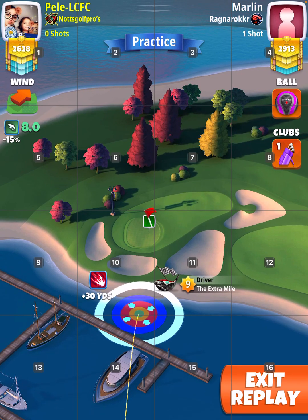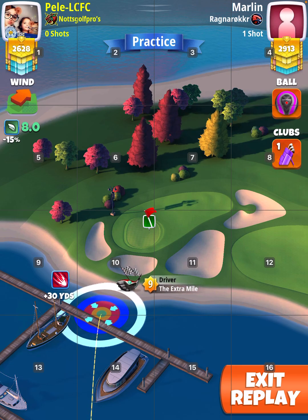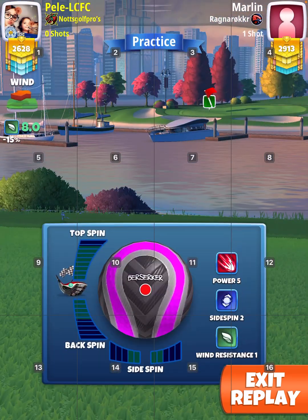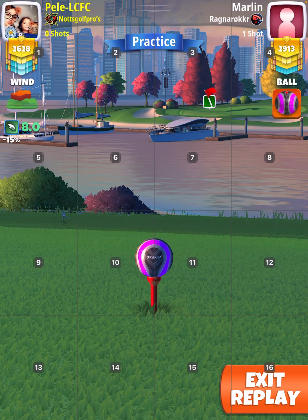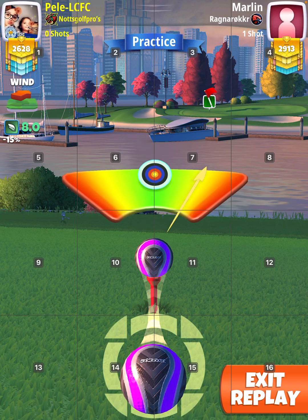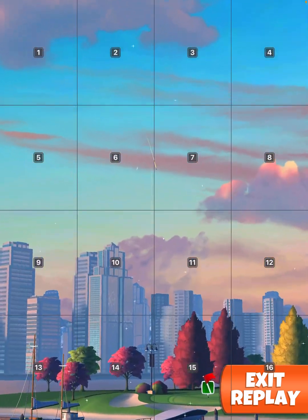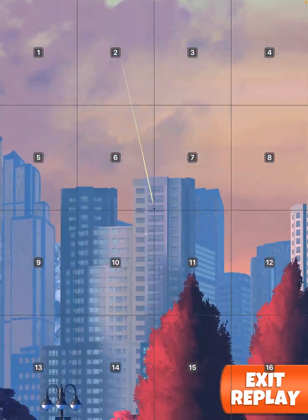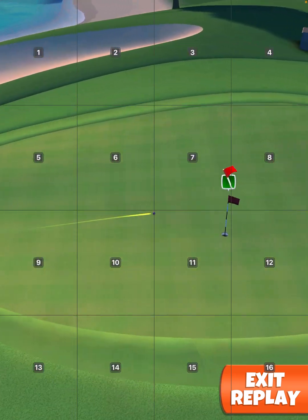I played max top and half wall power, but instead of adjusting and pushing back up, I just adjusted to the left. The aim was about 4.2 rings or something, max top, about half wall — great shot. It ended up very nice because it hit the middle of the bunker.